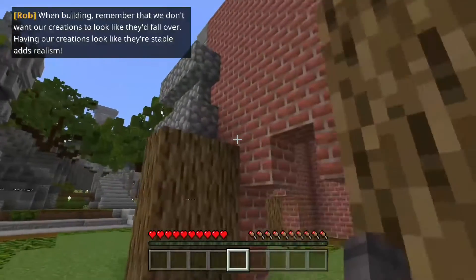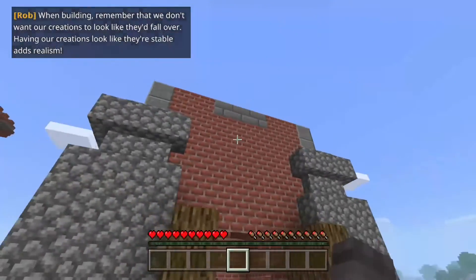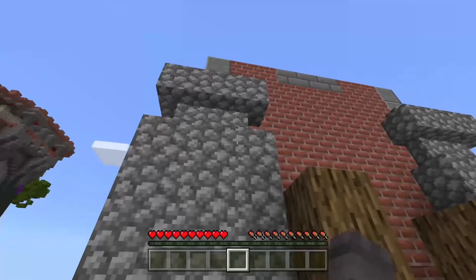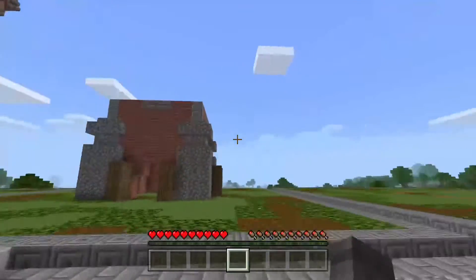When building, remember that we don't want our creations to look like they fall over - having our creations look stable adds realism. I'm liking this. Those look like... stairs, so that gives it the half-block effect there.